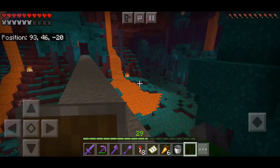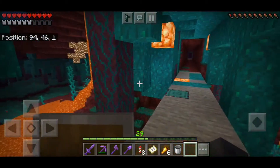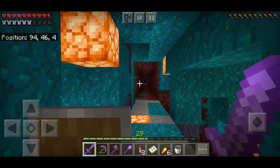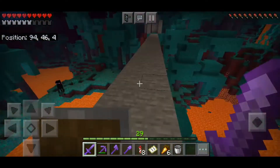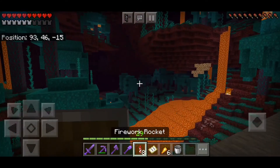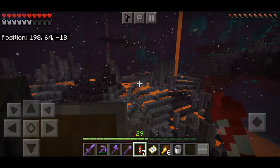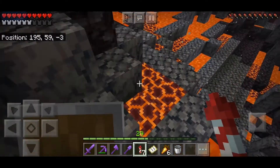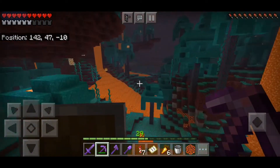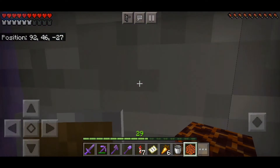While I'm in the Nether, I might as well show you that I built a pathway straight from my nether portal all the way over to the end portal area. I came here to get some magma and I'm not seeing any — I might have to fly a little ways over to the deltas. Yep, there's magma here! Got it. Now I can return all the way back to my nether portal.